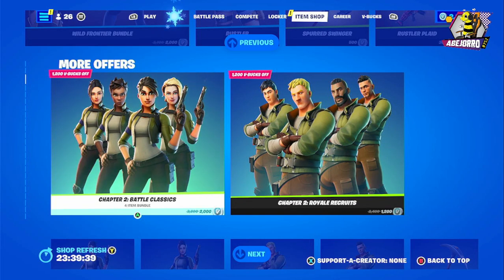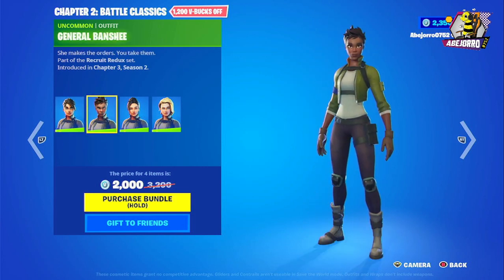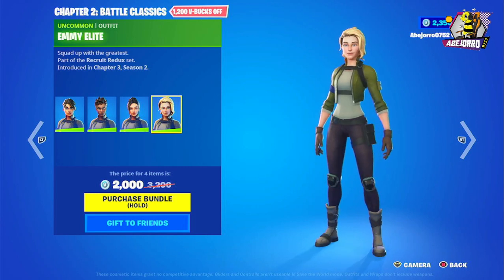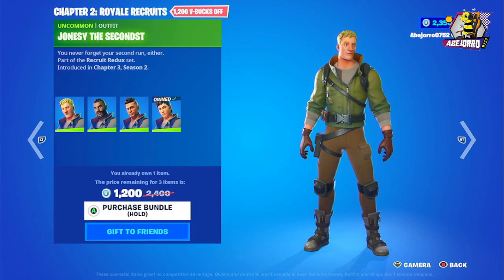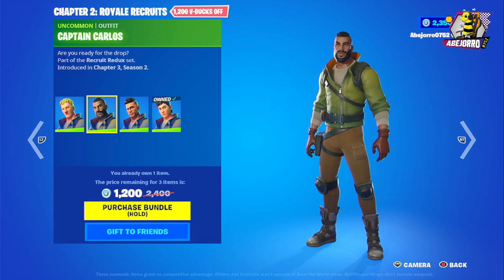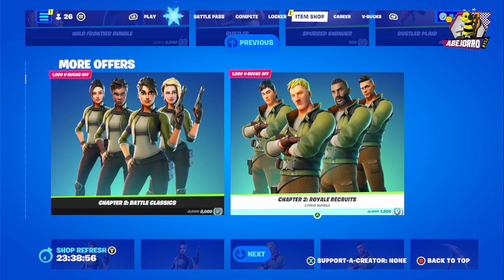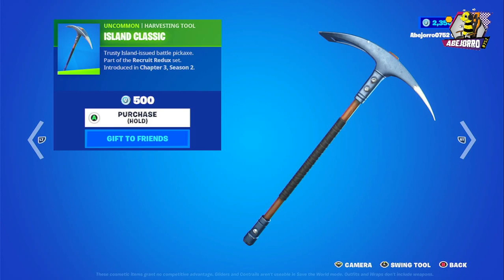Then we have the Chapter 2 Battle Classics — 4 items for 2,000 V-Bucks, including Taski, Ryo, and Ani Elite. Then we have the Chapter 2 Royal Recruits at 2,400 V-Bucks, featuring Captain Carlos, Heavy Heater, Hector, and Mercenary Mensu. Each skin is 800 V-Bucks separately, and the Island Classic harvesting tool is 500 V-Bucks.